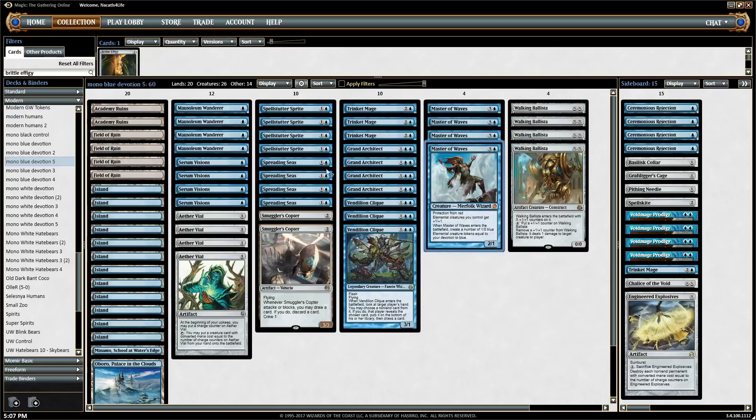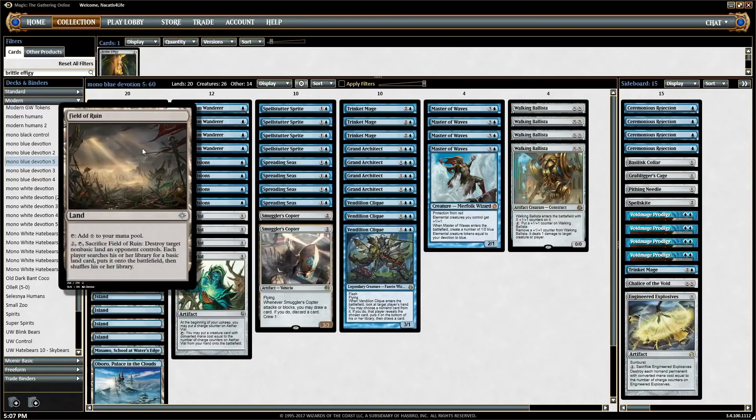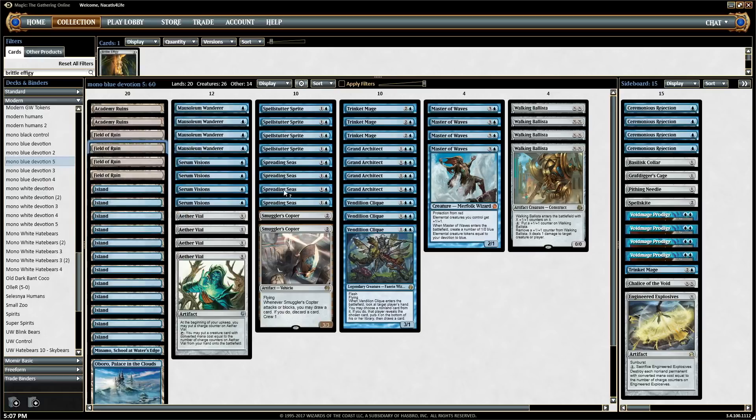One way to increase your devotion is Spreading Seas — you spread their land, increase your devotion by one, and it replaces itself by drawing a card. Spreading Seas and Field of Ruin are very good right now in a format with a lot of Valakut and Tron. They're also pretty good against Jund and other three-color, non-blue mana bases, and to combat creature lands and other utility lands. It's just a pretty overall good card right now.